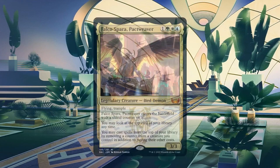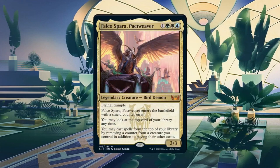Falco is a 3/3 bird demon with flying and trample for 1 generic, 1 green, 1 white, and 1 blue — already surpassing the vanilla test. Falco has 3 relevant abilities: when he enters the battlefield, he gets a shield counter making him temporarily indestructible. You can also look at the top card of your library. His third ability allows you to play cards from the top of your library by removing a counter from a creature you control in addition to its other costs, giving us the potential to storm off and win the game out of nowhere.